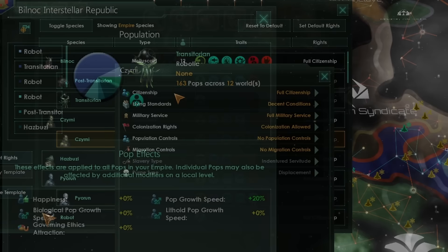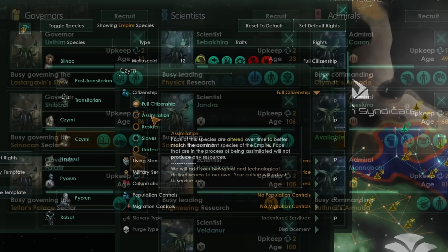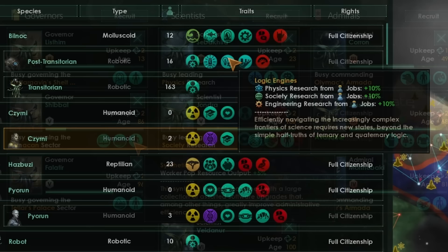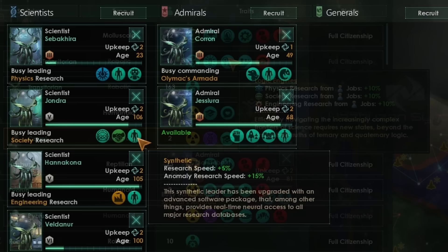It is very likely you'll have robots representing anywhere from 50 to 80% of your empire, as long as you occasionally set the rights to assimilation and assimilate organics whenever you find a new organic species. On top of that, we'll get an additional 5% worker pop resource output as long as our governors are synthetic, so all workers will be at plus 30% output. Because you can put the machine trait Logic Engines onto robots, you can get a total of plus 35% research output across all synthetic pops.